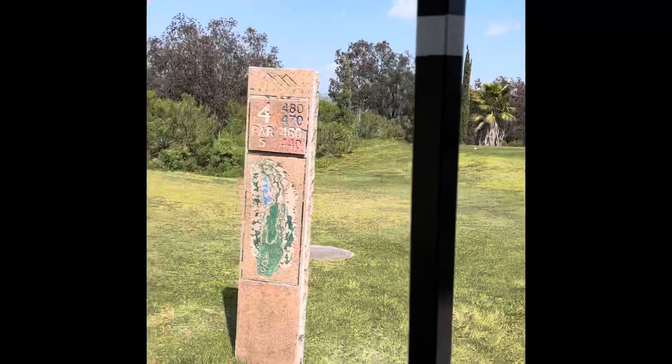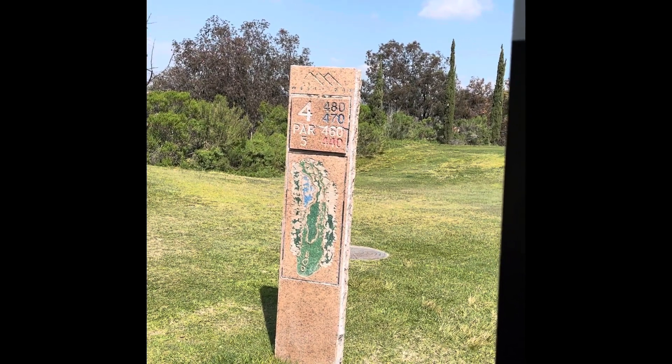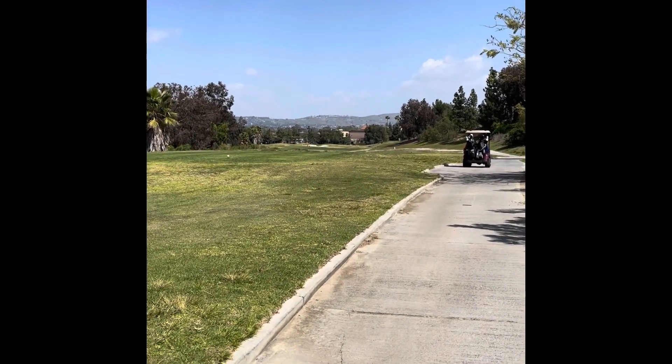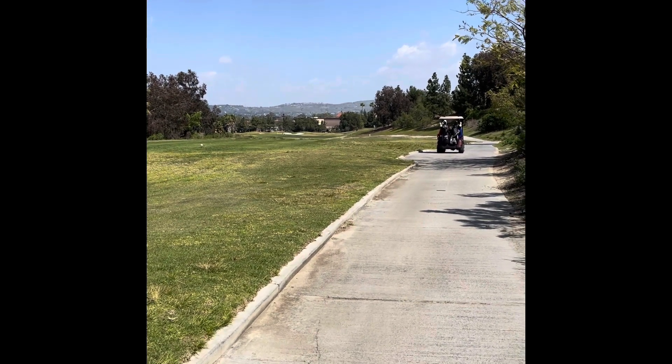We're at hole number 4. If you're playing from the white it's about 460, blue 470, and black is 480. Another par 5 — so you go par 5, par 3, then par 5. There is water on the left so you've got to aim at the trees and let it come back to the left.